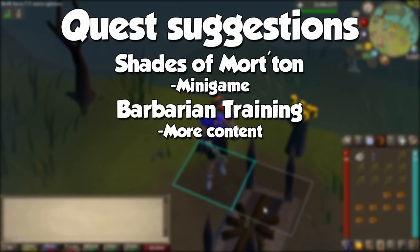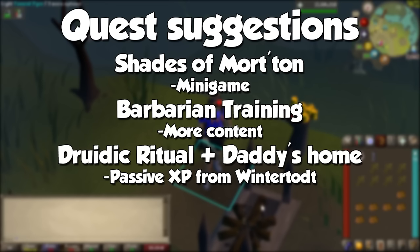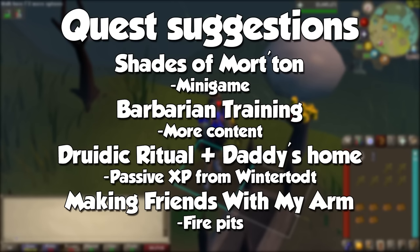I recommend the Druidic Ritual to unlock the Herblore skill, and the mini-quest Daddy's Home for your first 10 construction levels. With these two, you will be able to gain experience in said skills when we go to Wintertodt, and it really adds up in the long run. Last but not least, the quest Making Friends with My Arm will unlock access to Fire Pits, which are basically eternal fires with extra benefits at their specific region.